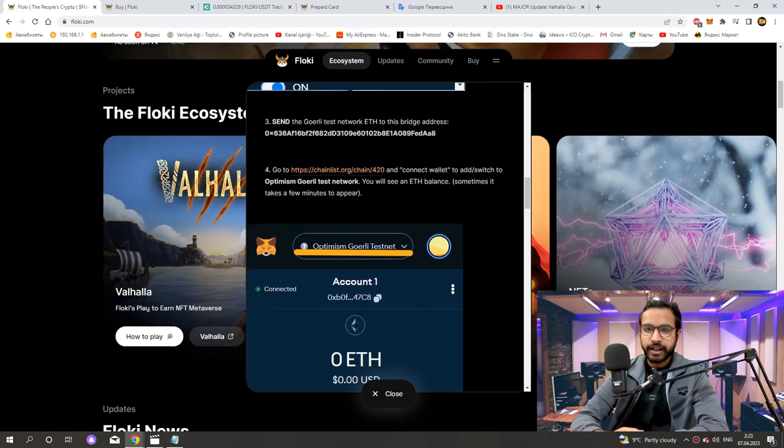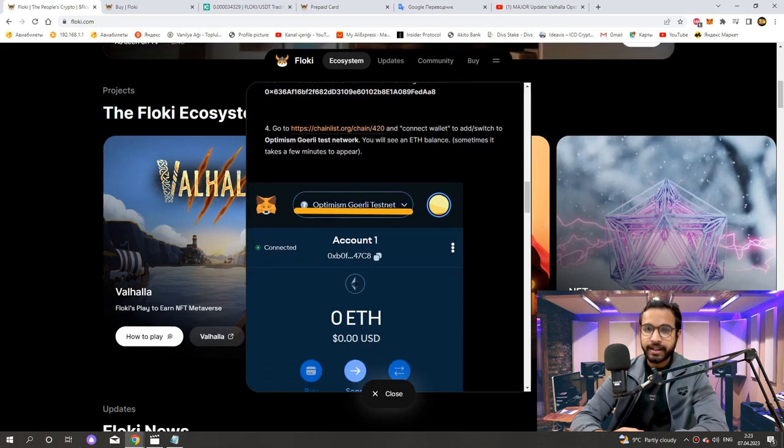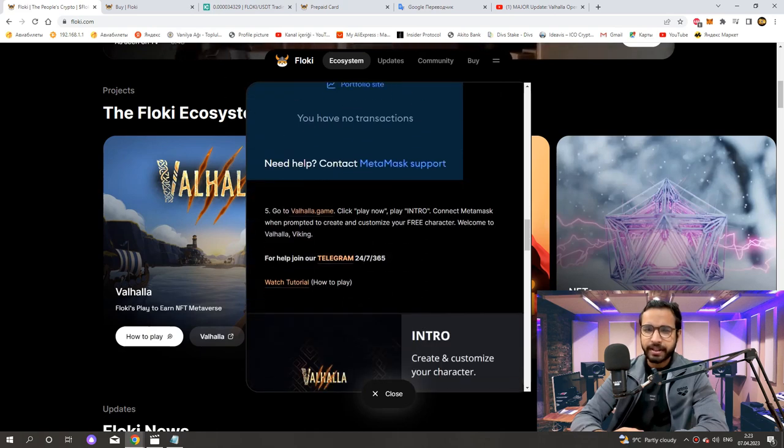Send the GoEarly Test Network ETH to the bridge address. Go to ChainList.org and connect your wallet to add and switch to the Optimism GoEarly Test Network. You will see an ETH balance — sometimes it takes a few minutes to appear. Go to Valhalla.Game, click 'Play Now' and play the intro. Connect MetaMask when prompted to create and customize your free character. Welcome to Valhalla Viking.